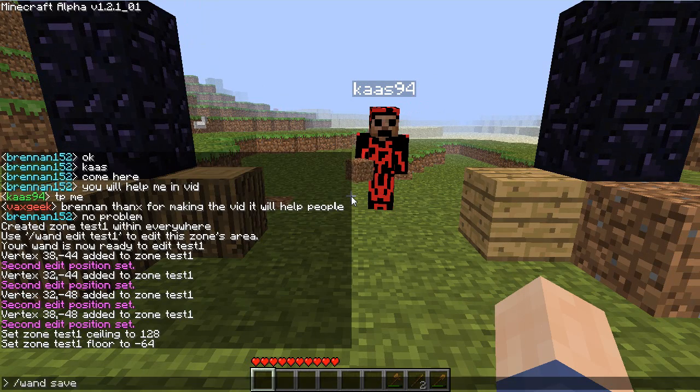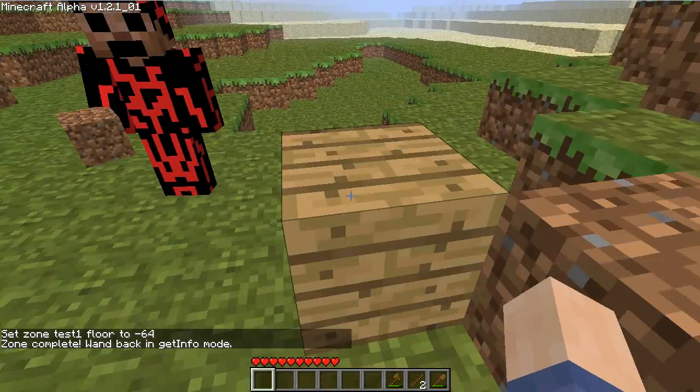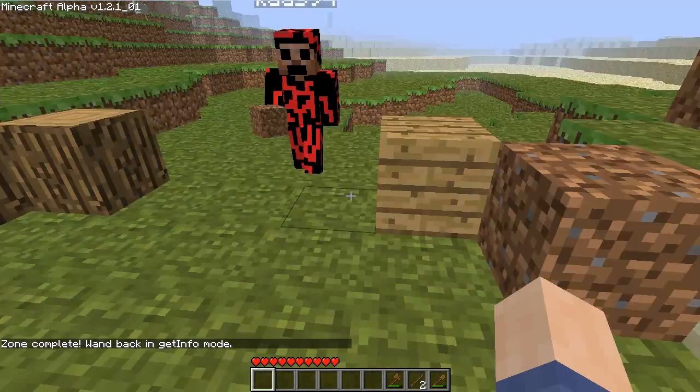Finally, you're going to do 'wand save'. Now that saves it. I marked this off just so I could show you in the video where the boundaries are.